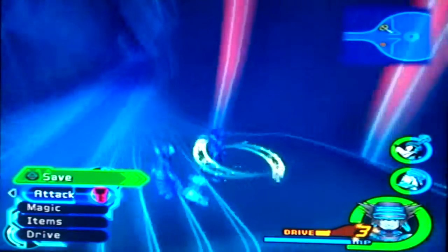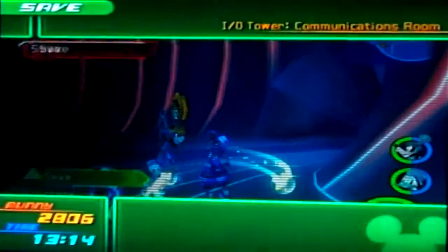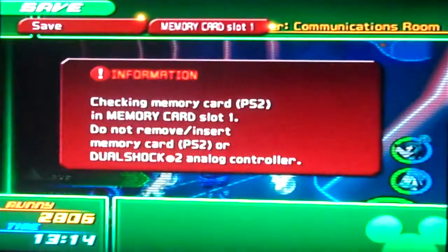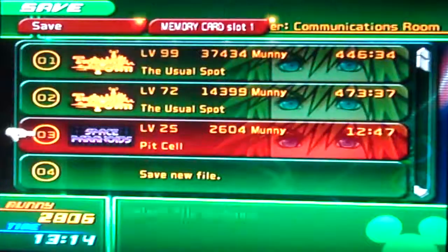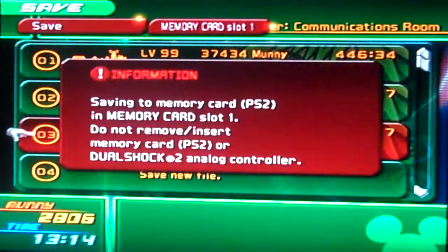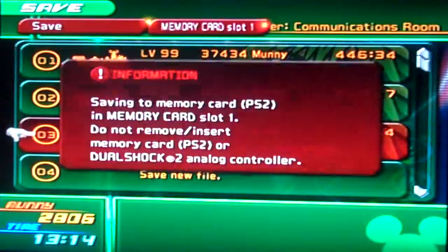Hey guys, welcome back to the Kingdom Hearts 2 walkthrough. In the last episode, we quote-unquote saved Tron's world. It's a little buggy still, but we did what we can at the time, and now we've got to head back to the — as he calls it — user world to help out, because a lot of ruckus is coming on.